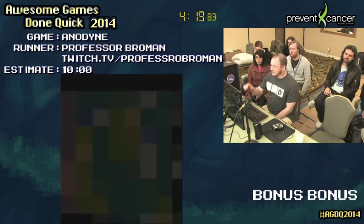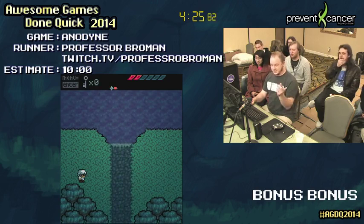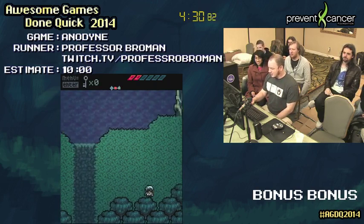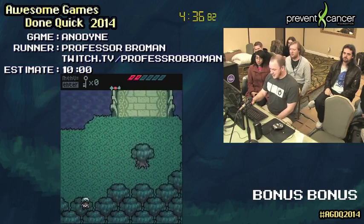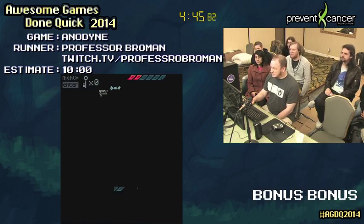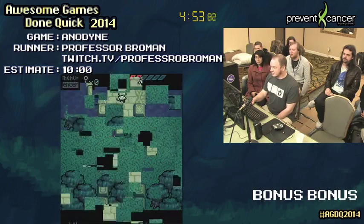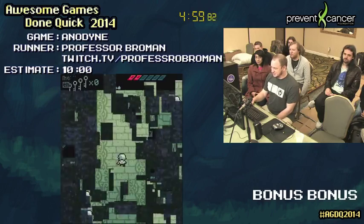Now we're in the next-to-final area of the game. That was the Sage again — he wanted to talk to us but we hugged the wall to avoid him. There are more pro strats for this particular area but I haven't learned them yet. The strats here are just wiggle out of bounds. Now we're out of bounds and we have a fantastic 8-bit glitch going.